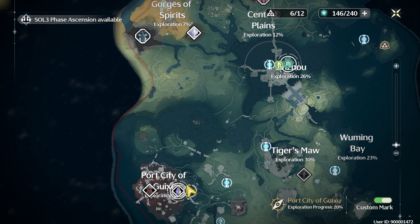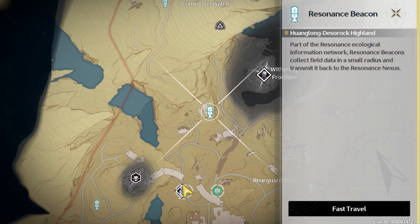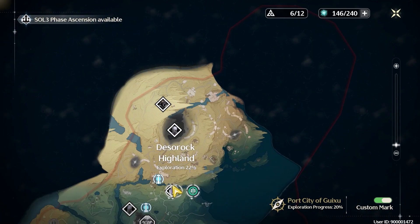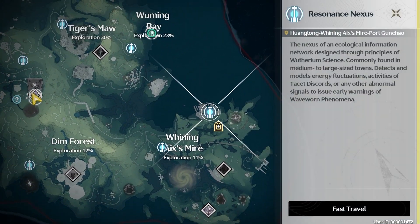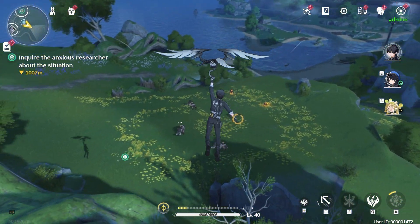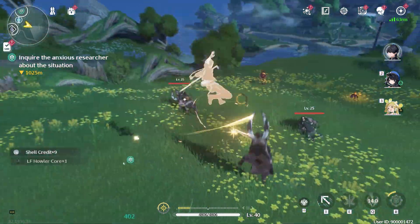Next tip is unlocking or activating resonance beacons — the teleportation devices — across different areas of the game map. This provides convenient access to various locations, saving you travel time and allowing you to quickly respond to quests, events, or challenges in different parts of the game world. Opening all the resonance beacons not only provides easy access to every location but also offers bonus experience while navigating. Additionally, you can encounter echoes along the way, allowing you to level up your data bank as you progress, gaining valuable experience and resources to further strengthen your character.